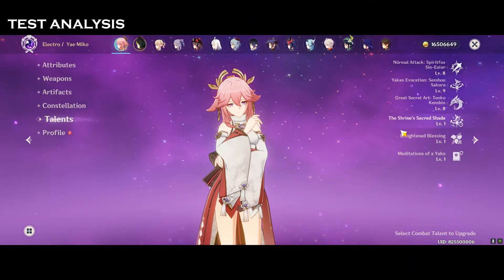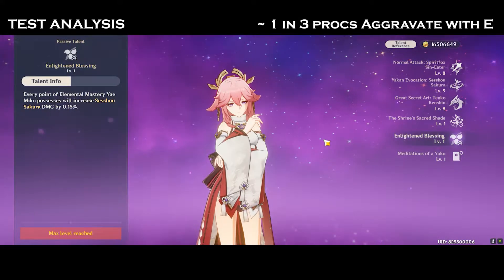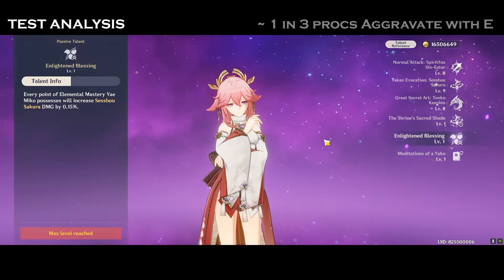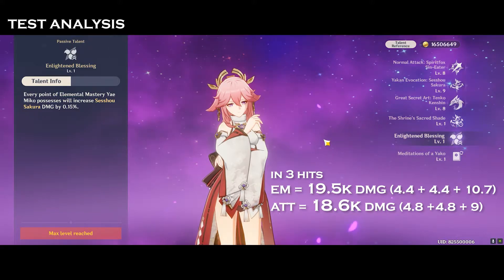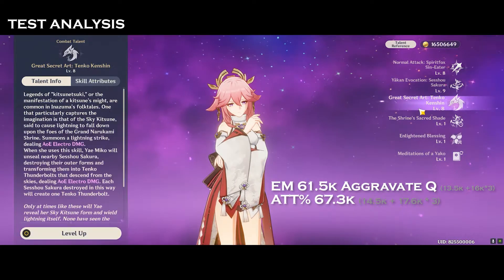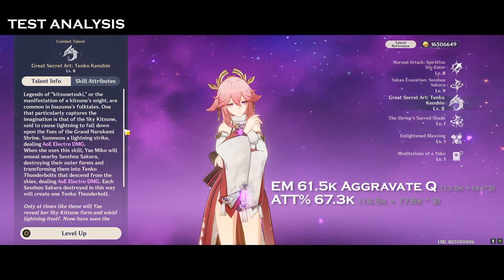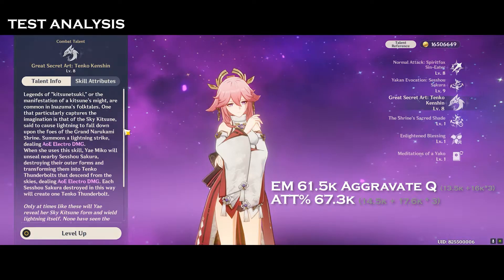Now that we've seen the numbers, there are 2 things we've noticed. Firstly, her E skill doesn't proc Aggravate on every single hit. But despite that, if we add up all the damage instances together, we still see that the Elemental Mastery Sands outperforms on Yae Miko compared to an Attack Sands. However, once we bring in the Q — which doesn't get the buff from her passive talent — the Attack Sands starts to outperform more compared to an Elemental Mastery Sands.